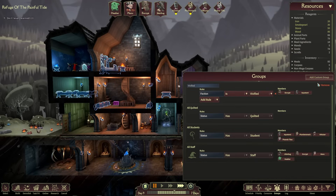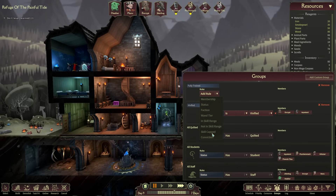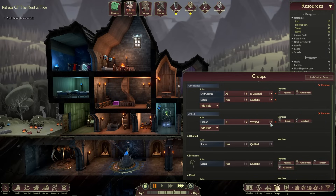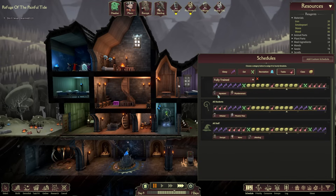Because we have people who get nothing out of learning anymore, let's change this up. Let's add a new group called 'Fully Trained' — that'll be perfect. I need to filter for skill-capped students only. There we go — we've now got a group that isolates students who have nothing left to learn. With that, let's add a custom schedule targeting the Fully Trained group. At this point they don't need any of the learning blocks.